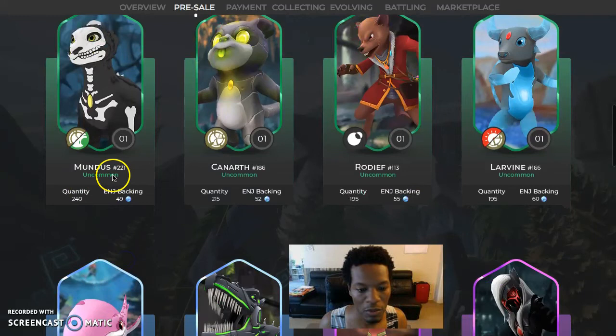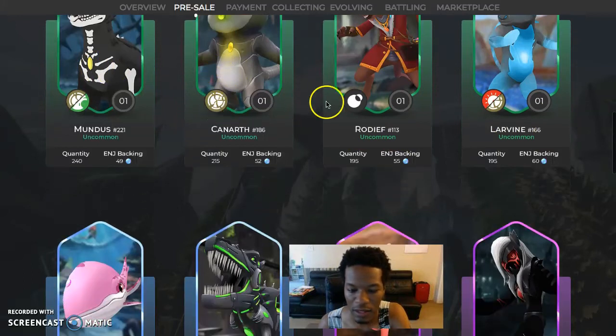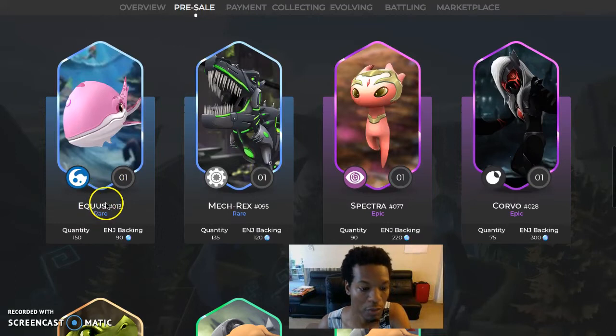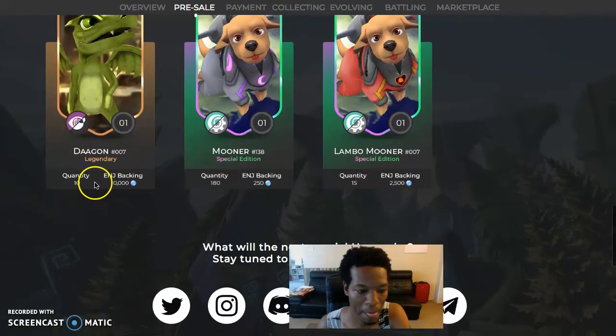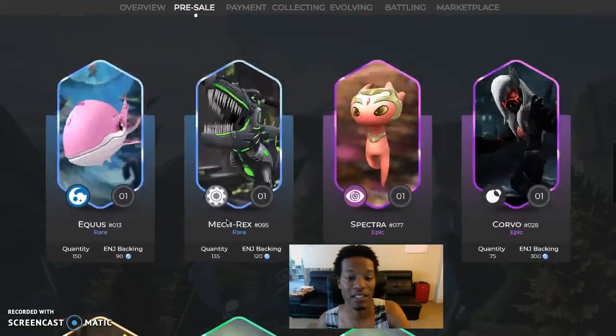Going back to the character breakdown — so I got this one, backed by 49. There are 240 of those, so most people got Mundus, Canareth, or Rhodi of Levine — those are the most common. Then you have rare ones: Equus, Met Rex. And then the legendaries — those are gone. Only 10 of those exist. Lambo Mooner is a special edition, 10 times the value of the moon.